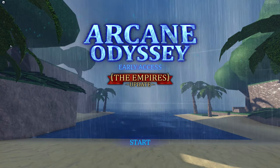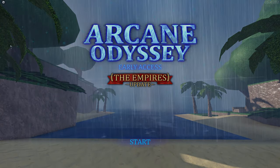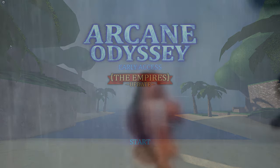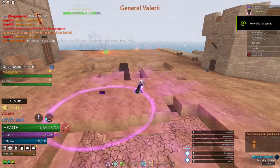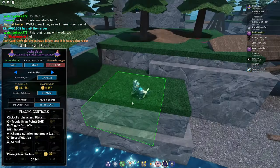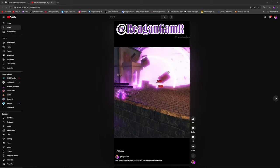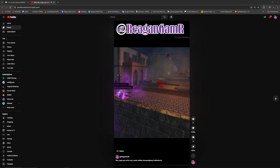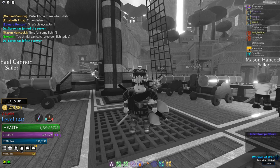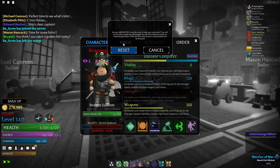The Empires update has been released on Arcane Odyssey. Lots of new content has been added to both the Nimbus and Bronze Sea, mainly new islands to explore, enemies to fight, and the Empires part where you can build stuff on islands. There's also new armor sets, offensive abilities, and miscellaneous stuff, and I'll be going through all of them. Earlier footage has me as a plasma conjurer, but I later switched to a mage because it just seems cooler in my opinion.